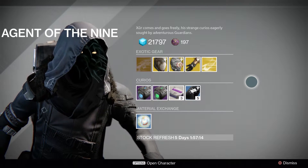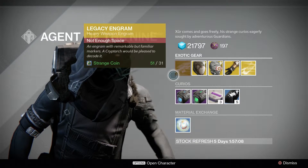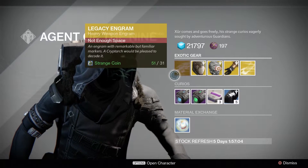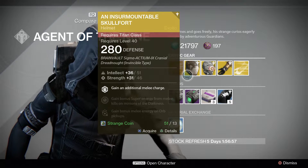Continuing on with Xur — he's selling a heavy legacy engram yet again. Like I said, don't grab this unless you need a year-one exotic that you're missing from your collection. He's also selling the Skull Fort helmet for the Titan.